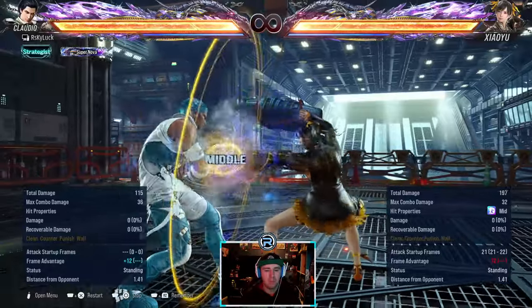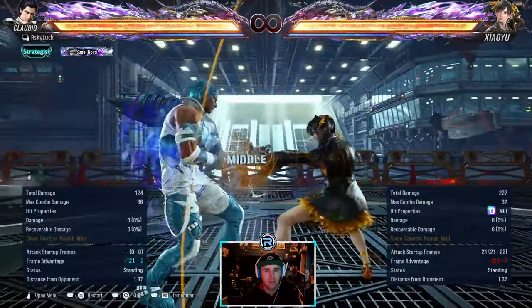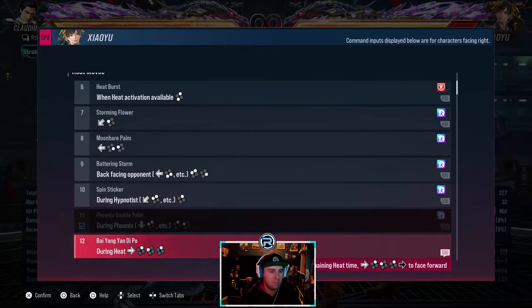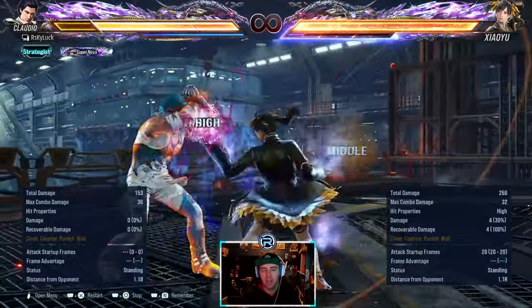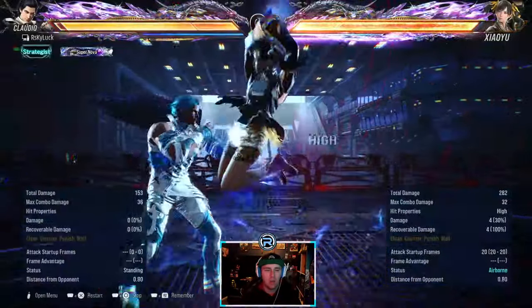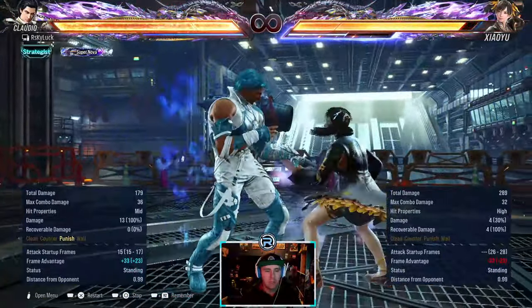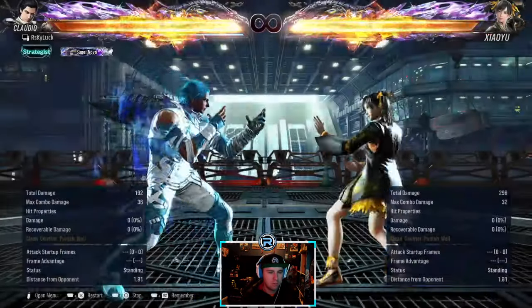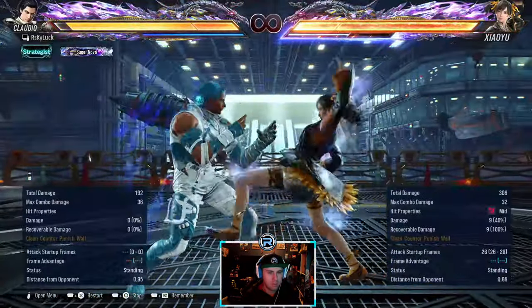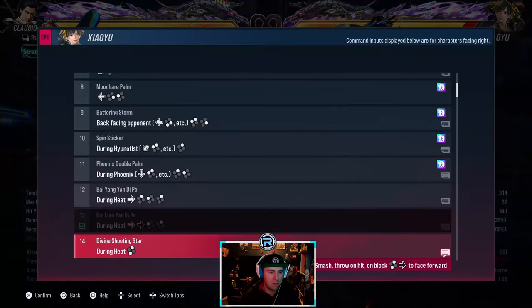In AOP she has a mid that's minus 12. When you're doing it in heat the second hit jails, so you can't duck it, but the last hit can be stepped right. You can step right and launch that one. Same with this one - you can step right and launch.